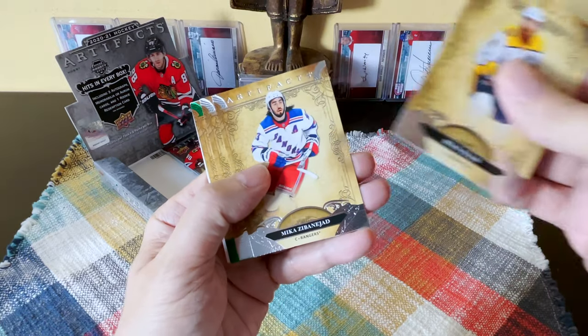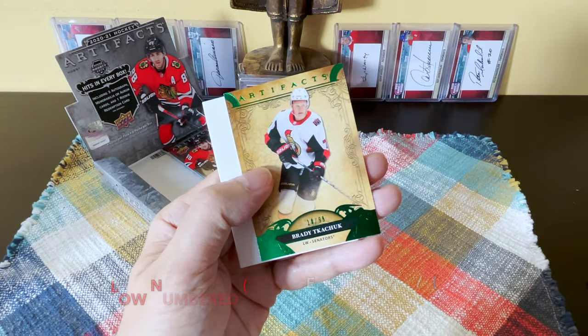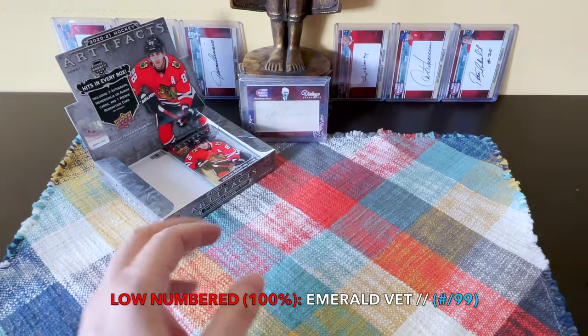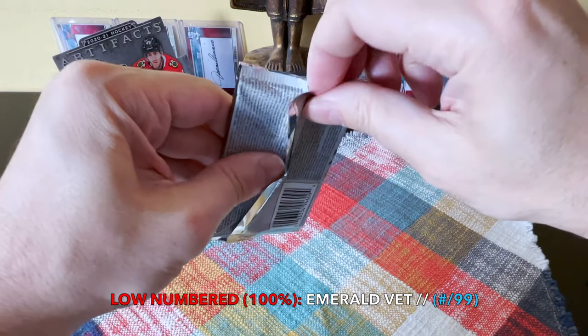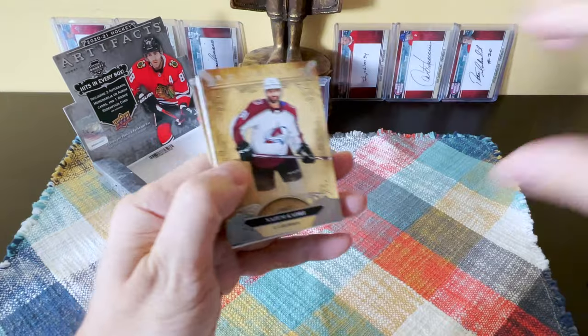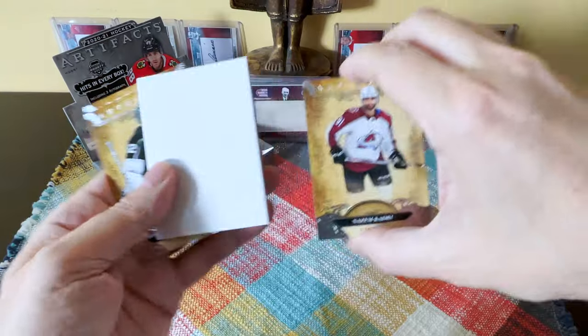Ryan Ellis, Mika Zibanejad, Connor Hellebuyck — and we hit Brady Tkachuk numbered to 99! So that'd be another emerald. This is what a disastrous box. We received one hit and our Byram rookie is crooked — unbelievable!